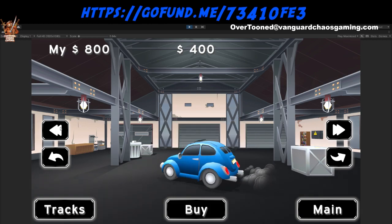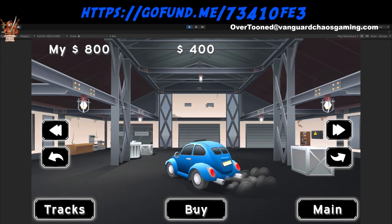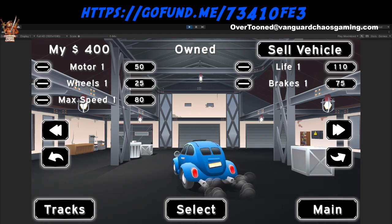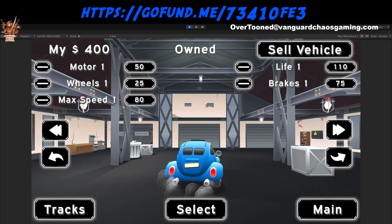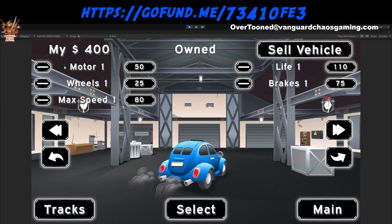We have the same three cars I had earlier, but it's been a little bit more done. It doesn't look like it until you hit this little button right here — then you can upgrade your vehicles. You get your motor, your wheels, your speed, your life, and your brakes.